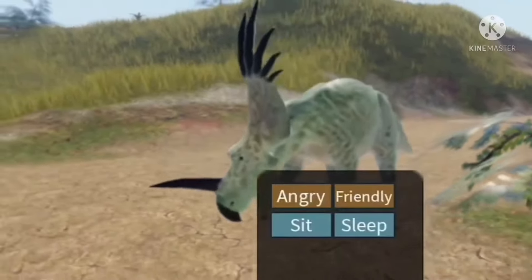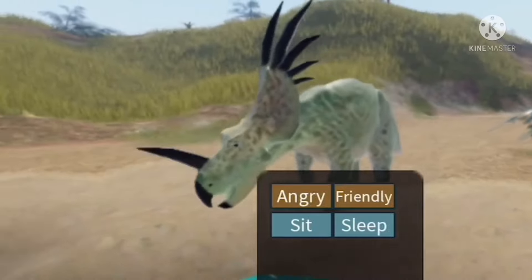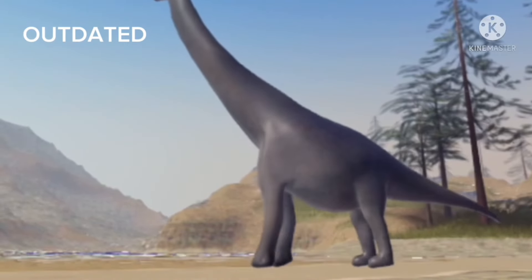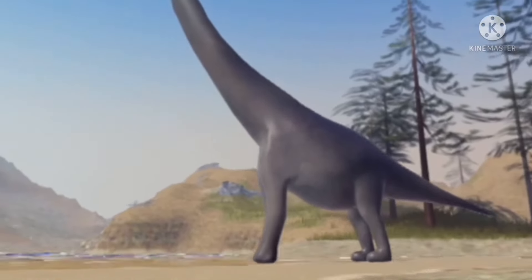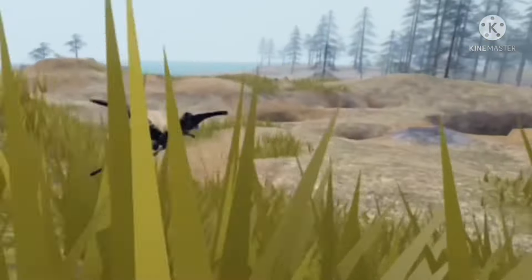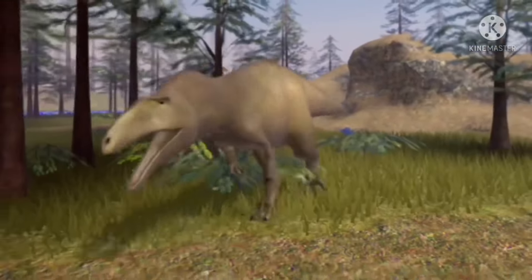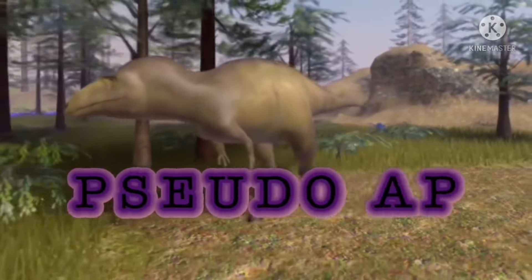Number 13: Styracosaurus has the most weak calls of any ceratops. Number 14: Egyptosaurus is floating, likely due to Immortal accidentally making its hip height too high. Number 15: Dimorphodon is the smallest creature in the game. Number 16: A cooler way of saying free apex is pseudo-apex.